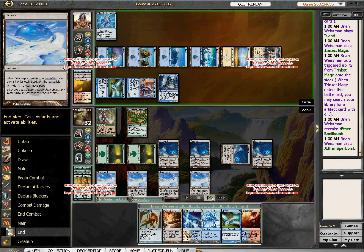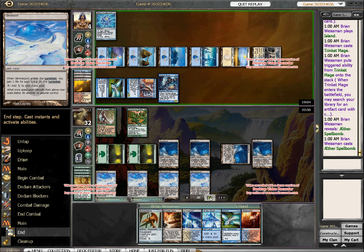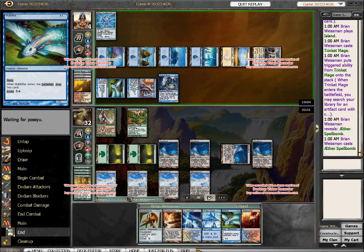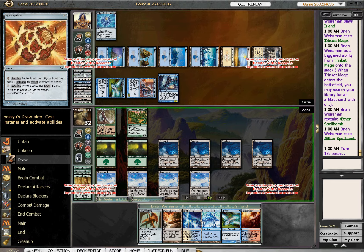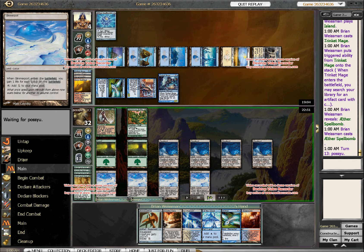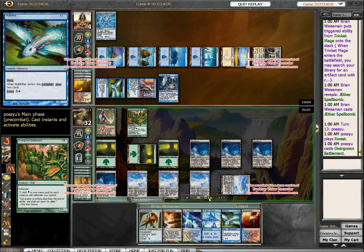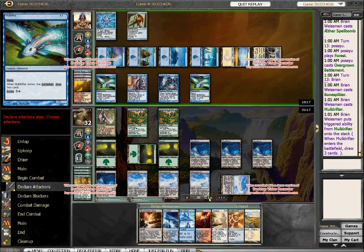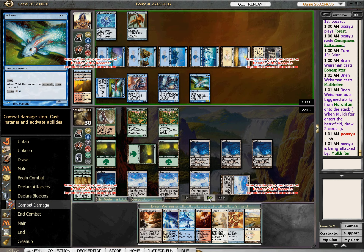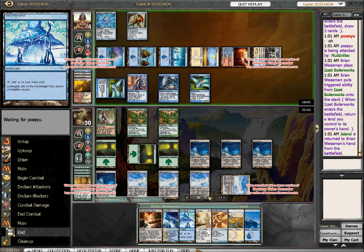I go get another Aether Spellbomb, just anticipating that he is going to top deck into Eldrazi. I honestly don't even know if this deck plays any creatures besides its eight things — the four Aurochs and the four Eldrazi guys. To make this complete, all I need to do is draw another Leonin Squire, because if I draw a Leonin Squire then the Blinks in the graveyard will give me a lot of Spellbombs — I've used most of the ones I have already, running three with two already used and the third one in play. So I need a Squire now to keep recurring them. And he just draws another Wall.